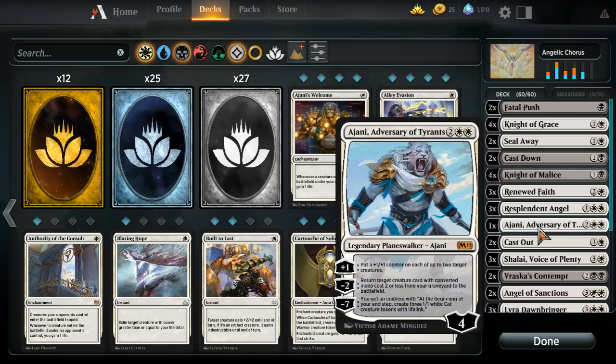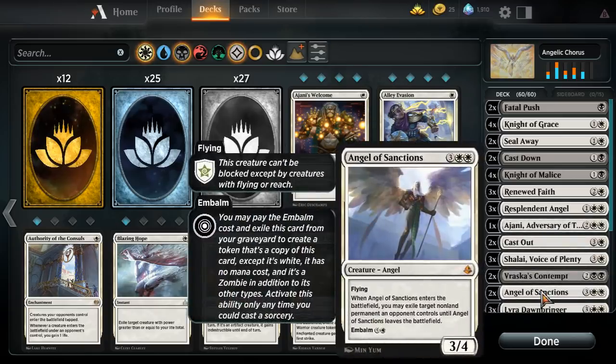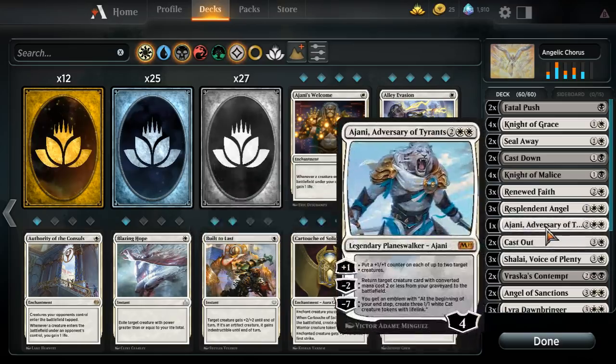One Ajani — this probably should be two or three. Ajani is really good in a creature deck; if you go Knight of Grace into Knight of Malice into Ajani, you have two 4/3s with first strike, which is great. You can also buy back a blocker if you need one, and create cat tokens with lifelink. If you have the mythics I would probably add in more Ajanis, maybe taking out the Angel of Sanctions.